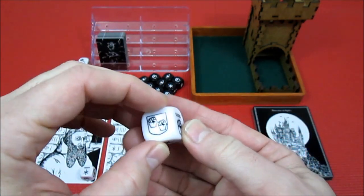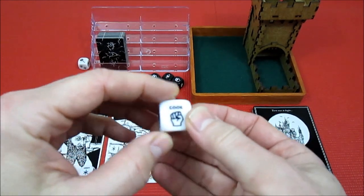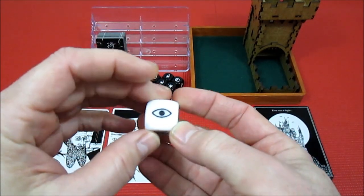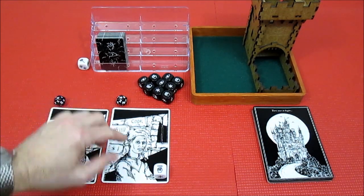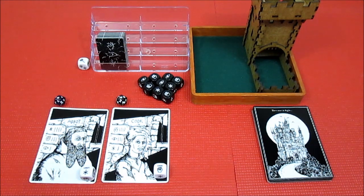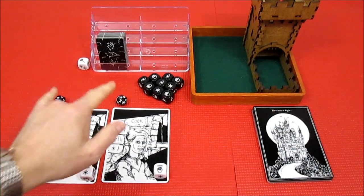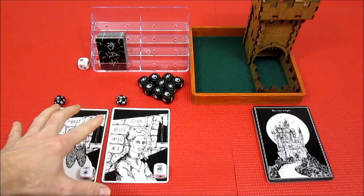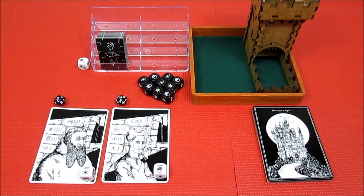This is the cook's die. The cook will have four might symbols, one cunning, and one wisdom — and that's reflected on the stats. Same with the abbot's die. This is set up for solo: they each get 18 hit points. For three players I think it's 14 — check the rulebook.